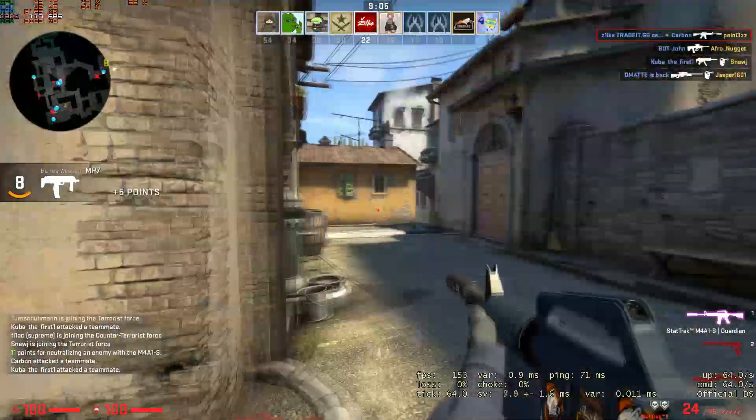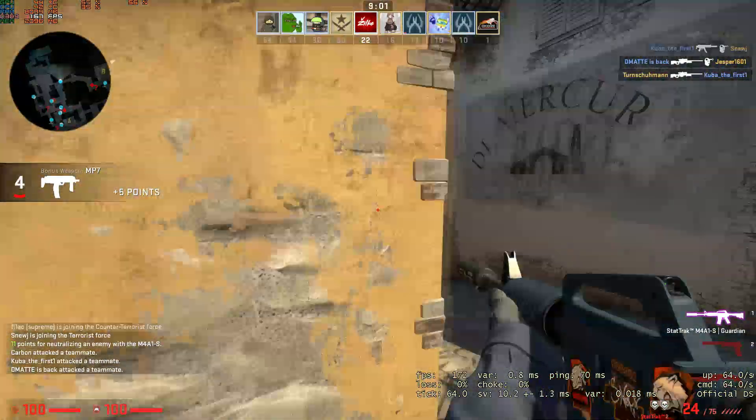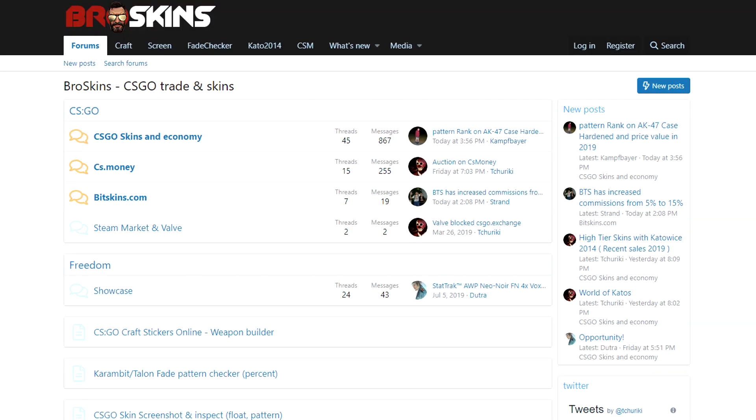There are many ways to see if the stickers located on the gun are scratched. One of my favorite ways is a site called broskins.com. And if you are asking yourself, am I sponsored with this site? Well, just look at my sub count.